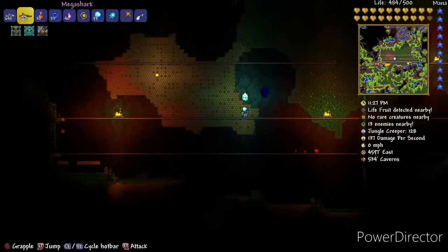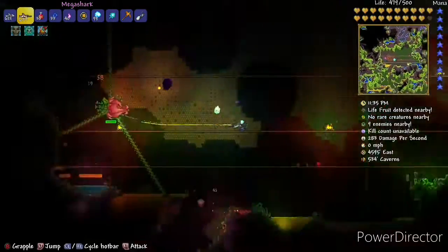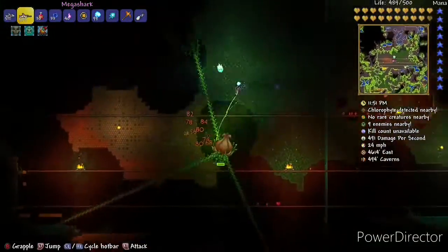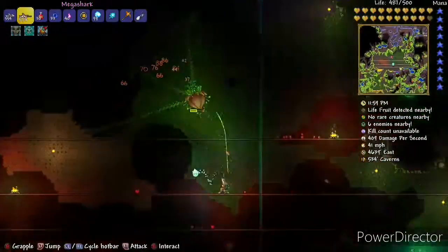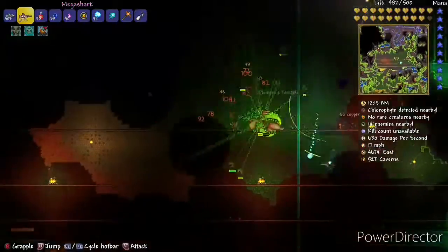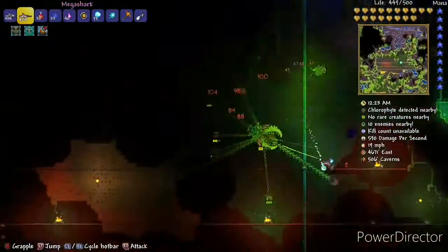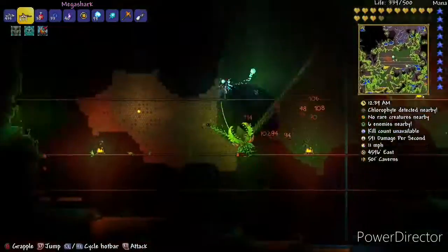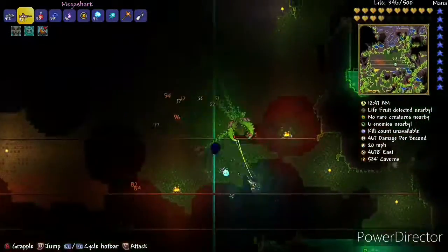It has a base damage of 25 and is crafted with a mini shark, illegal gun parts, 5 shark fins, and 20 souls of might. I used this weapon so much and without it I think I would still be stuck on the Twins. It can even be used up until plantera.